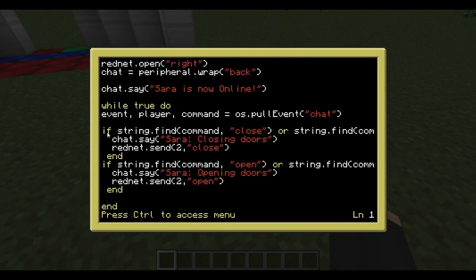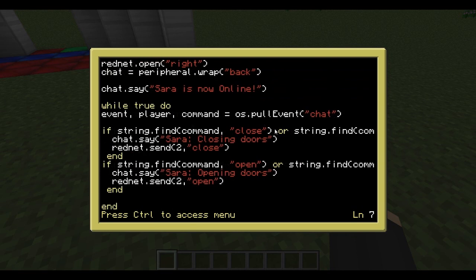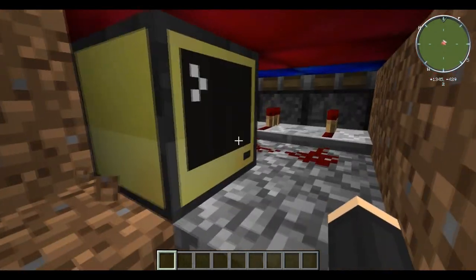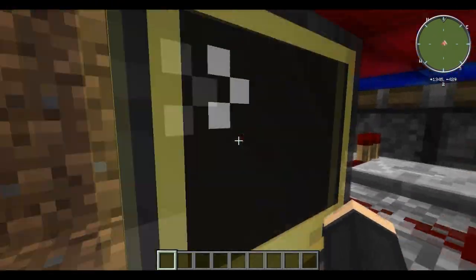It's running an OS event from chat, so it's waiting only for a chat event. Then it will look for the string 'close' — with a small c or a big C — same with 'open.' So if your chat message contains 'close' or 'open,' Sarah will say 'close doors' or 'open doors' and will send the message to a computer, which will just trigger a normal redstone signal for a 2x2 redstone door.